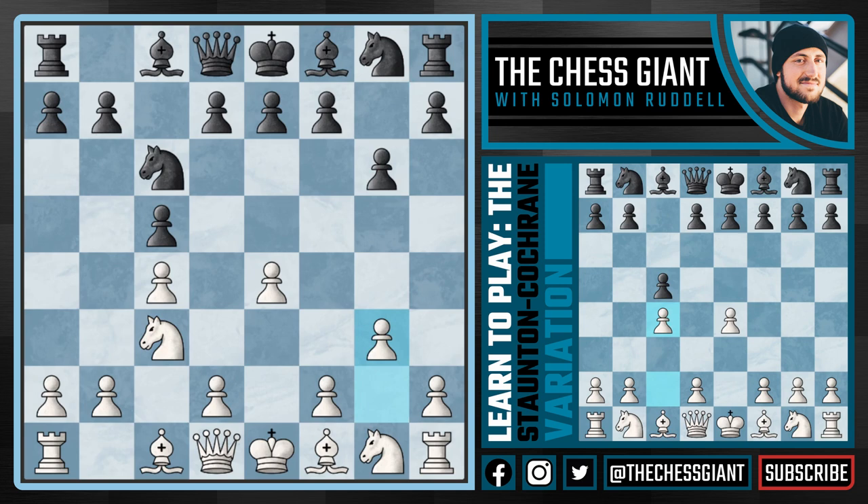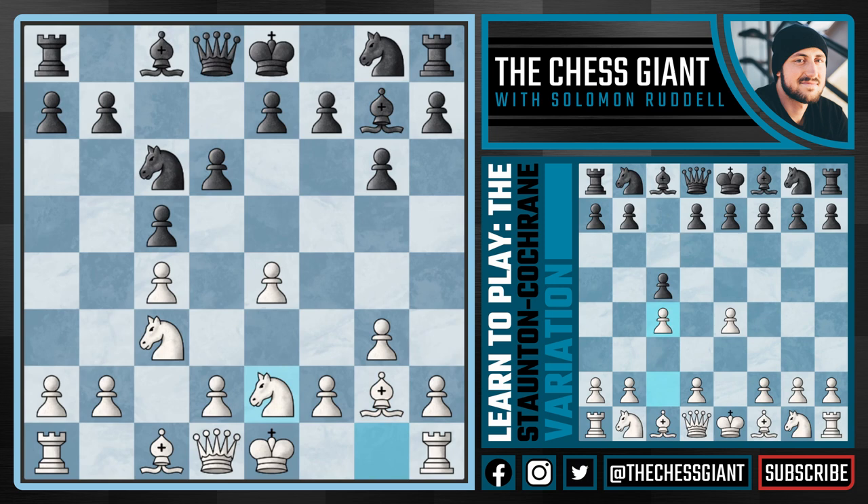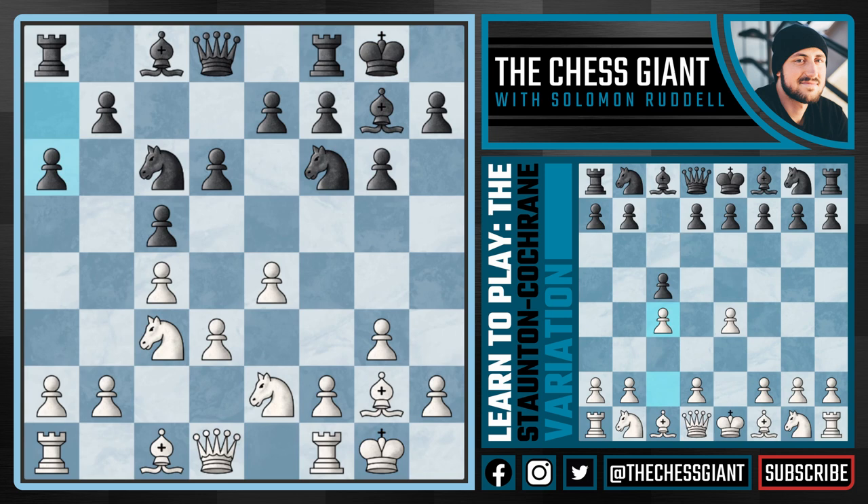Let's go over the move g6 first — this is probably what you'll see most often. I like playing g3, and against bishop g7 playing bishop g2 followed by knight ge2. There's not a ton Black can do to stop this setup. After a move like knight f6 we can play d3, castle kingside, and if a move like a6, we can start to slowly expand on the kingside with a move like h3.